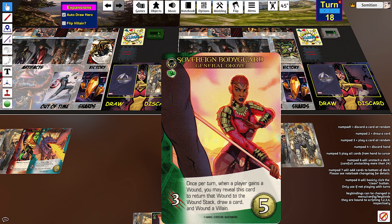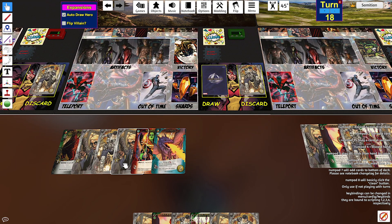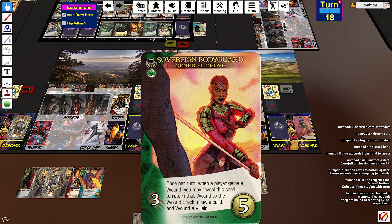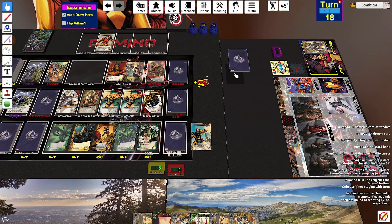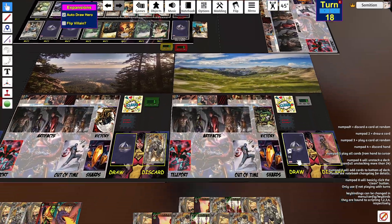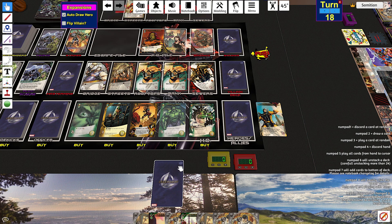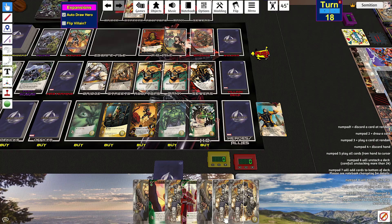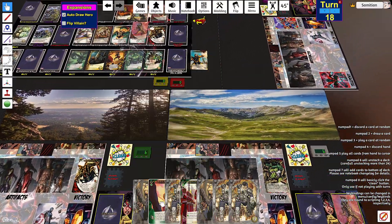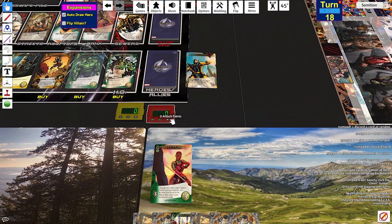Which of the wounds am I preventing? I'm going to prevent this side's wounds, so that means this side gains a wound. This side returns the wound to the wound stack, draws a card, and then wounds a villain. So the wound on the villain means it gets minus one attack. I can't fight either of these, so wounding them is pointless. I think I'm going to wound Miss Marvel — now she's at four.